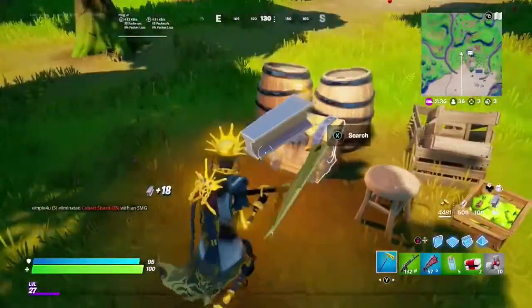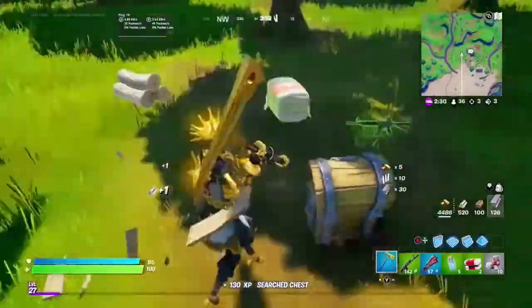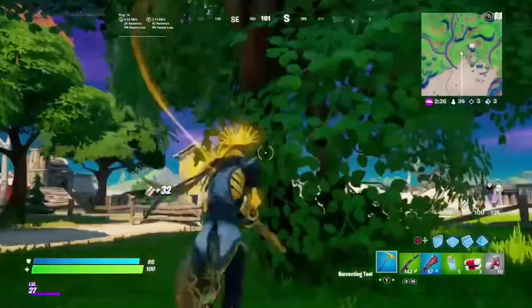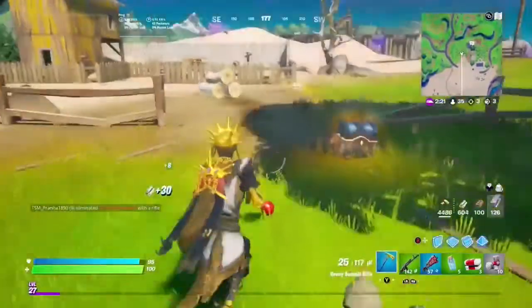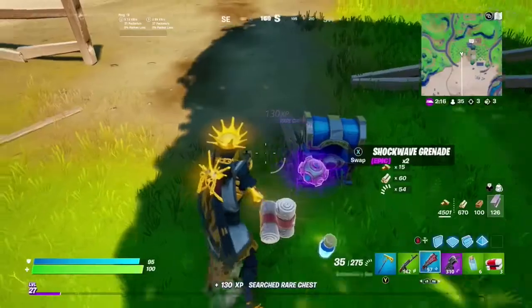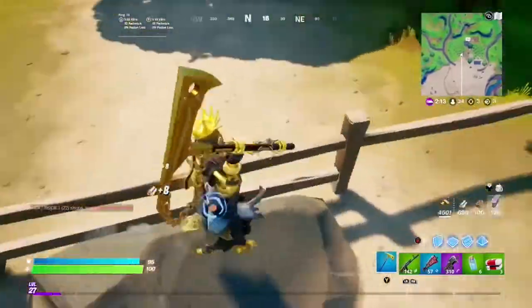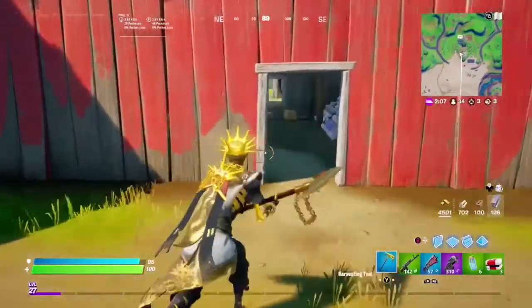Jumping into some other news from Hypex: an upcoming NPC for Christmas — Snowmando. His bio reads: 'Snowmando would actually rather work on perfecting his hot cocoa recipe than all this fighting, but he knows that a snowman's got to do what a snowman's got to do.' Also from Hypex, here are most of the NPC locations via Meet Loot Llama — pause the video to have a look. The Boomsnipe location we talked about in the last news video is where Splode is.